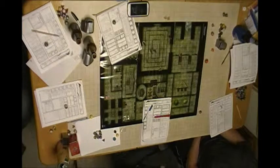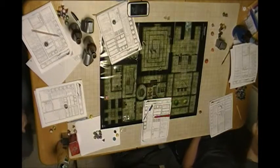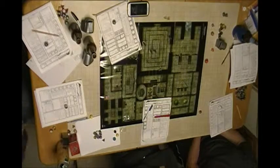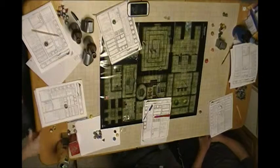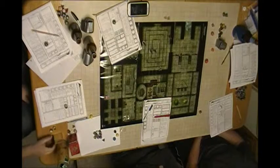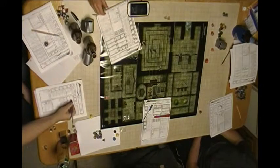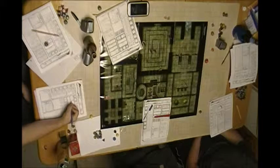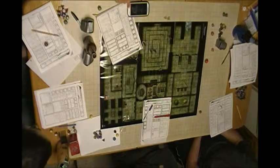Players ask if the archers are at disadvantage due to the smoke. The DM acknowledges that's a fair point. The smoke is definitely obscuring vision. A player notes the arrows are coming from arrow slits — narrow slits in the castle wall — and Cy takes five damage. Another player confirms the smoke is obscuring the archers' line of sight.